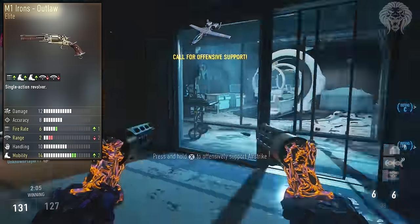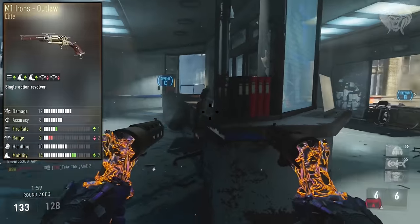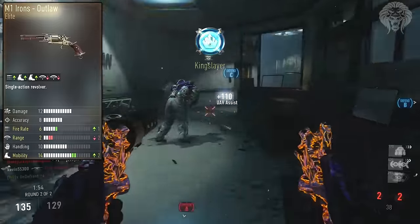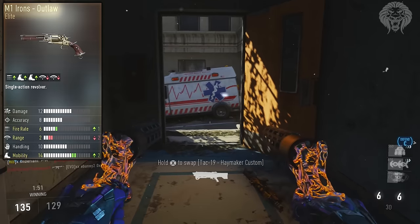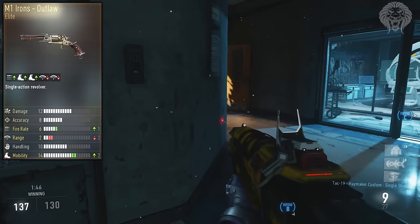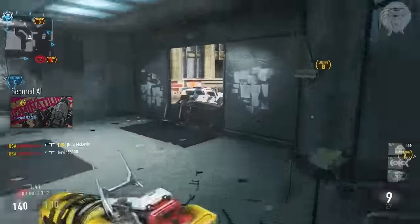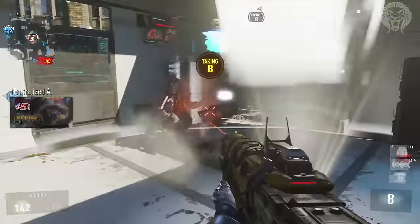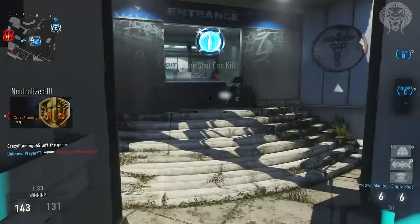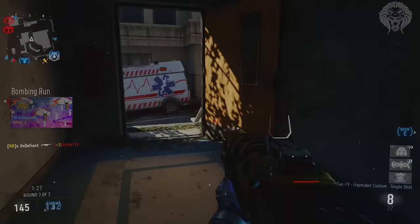Finally, the M1 Irons Outlaw is a very, very good elite version that definitely earns its title. It has plus in fire rate so you can shoot even faster, minus two in range which isn't a big deal since you shouldn't be using pistols at long range anyway, plus two in mobility meaning aim down sight speed is a lot quicker, and it also has a very cool wooden and gold finish. Hopefully you guys have enjoyed this video covering all 10 M1 Irons variants — let me know your favorite in the comments, give it a like if you enjoyed, and I'll see you in the next one.